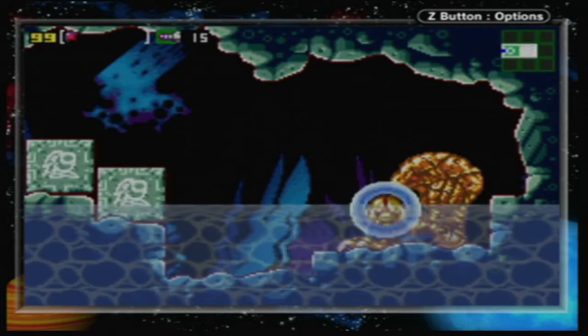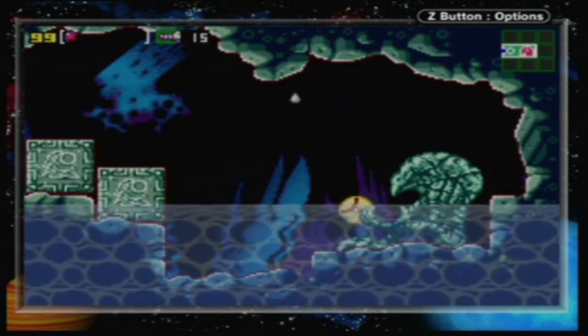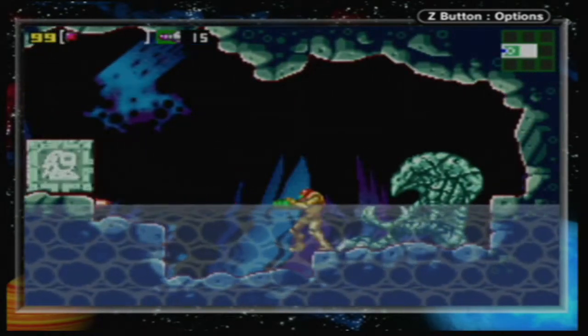Chozo Ruins, huh. Is this the surface? Looks like it. Chozo statue number six, what is your wisdom? I thought I had to break more blocks. Unknown item — analysis inconclusive. Item incompatible with current suit, but it's in the beam category, so that's interesting. You're worthless — Chozo statue, update your software. But now the blocks are shiny.